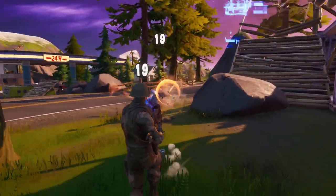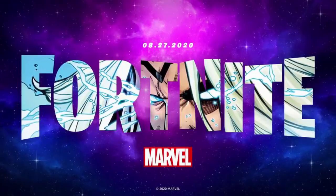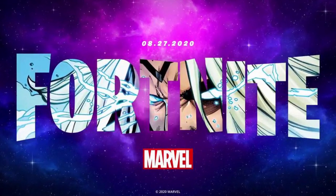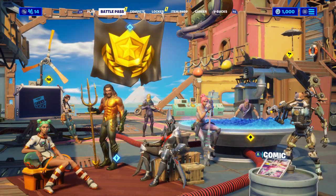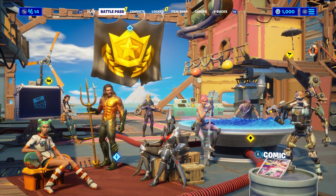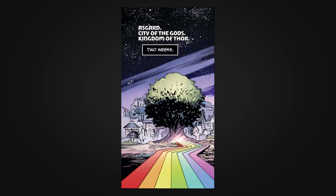We got our first official teaser for the new season a few days back — it says Fortnite but in the text is some weird comic strip style. If you go to the battle pass screen right now in Fortnite, go to the bottom right and you'll see a comic book you can click on. Fortnite also tweeted out with emojis — they used a hammer, a lightning bolt, and the rainbow bridge. The hammer and lightning represent Thor, and the rainbow represents the rainbow bridge.